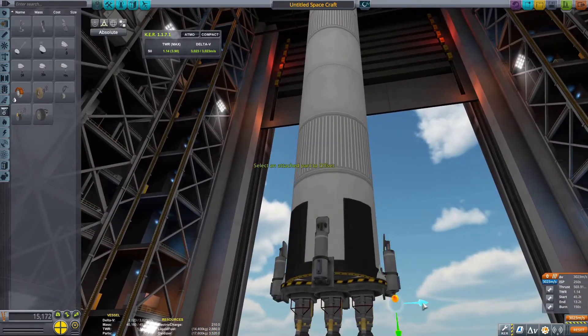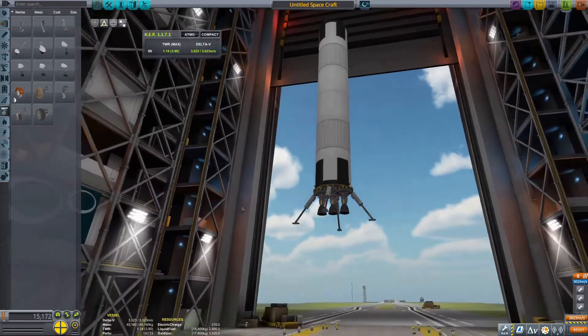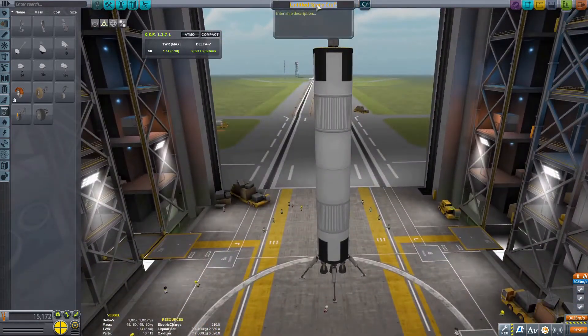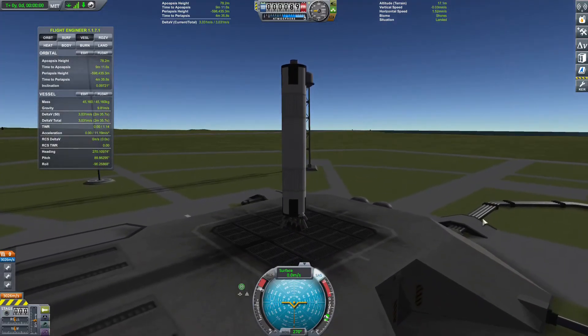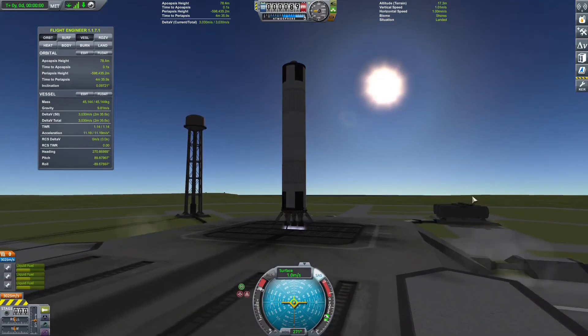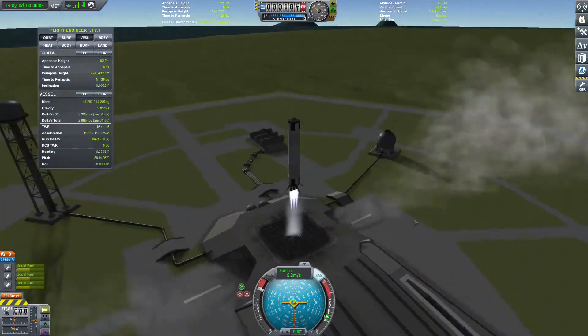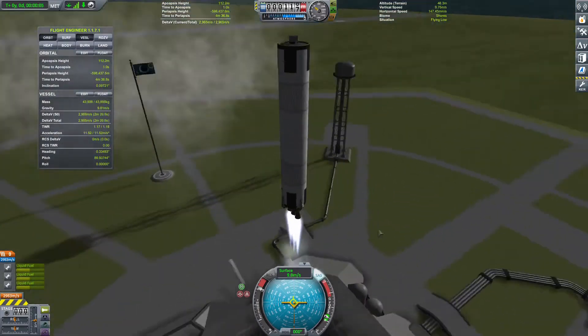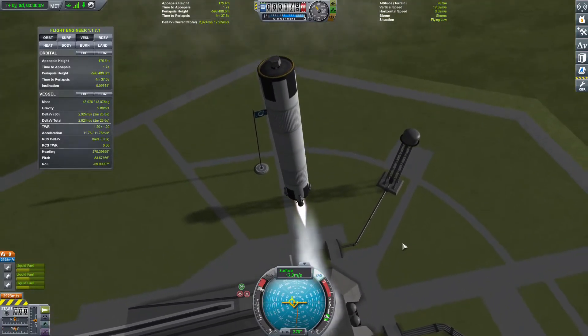Just finishing up here with the landing gear. I'm going to try to land on top of the VAB in this case. If you can do this effectively, it'll be a pretty good experience for landing actual orbital class rocket boosters, because you'll have practice with how to throttle effectively.